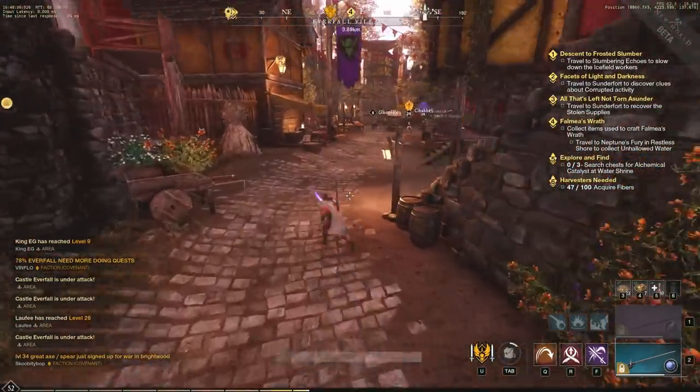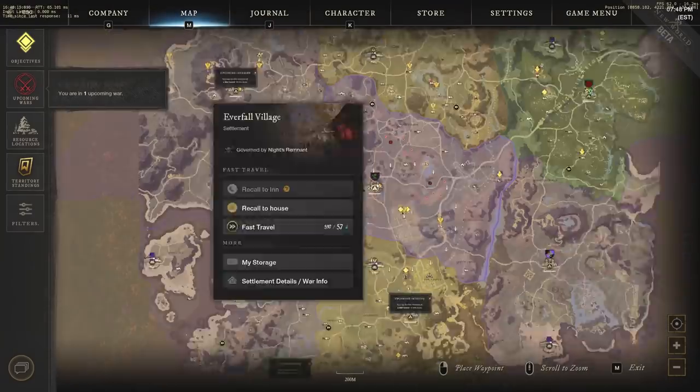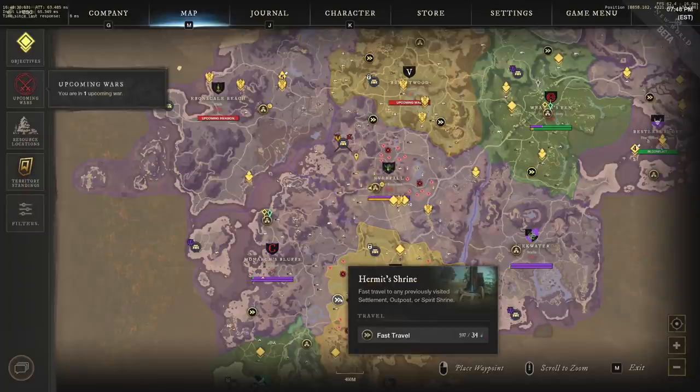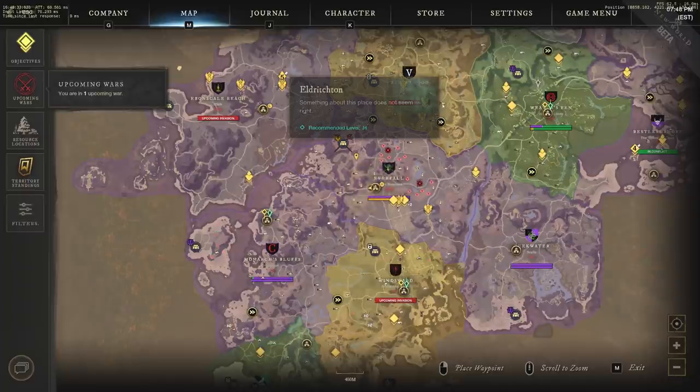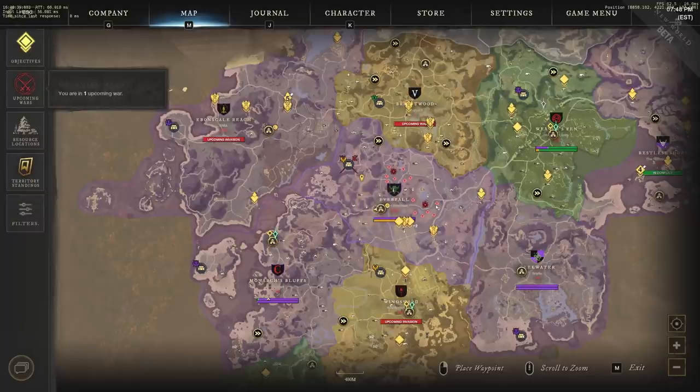A lot of people ask if it's worth buying a house early — I think it is. With 3 houses you have four different teleport locations that cost you zero Azoth. Azoth is one of the main resources in New World, and one of the best ways to travel is using it at spirit shrines, which costs varying amounts. With 3 house recalls plus an inn recall, that's four territories you can travel to for free — every 3 hours for houses, and every hour for the inn recall.